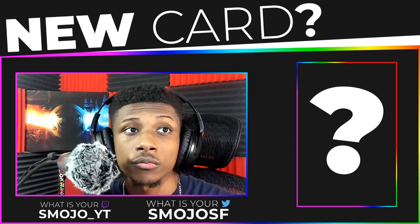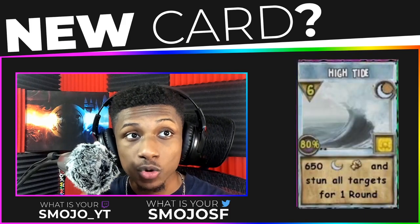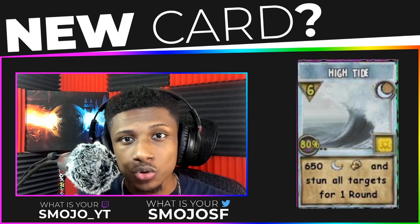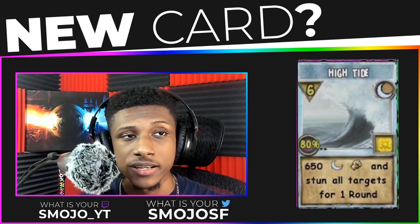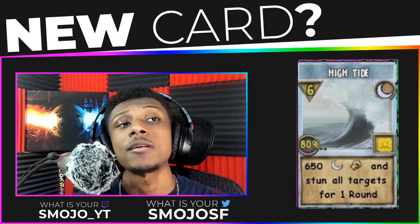In today's community card review we're going to be reviewing the card called High Tide. High Tide is a moon spell card, which is very interesting — there's not a lot of people that actually make moon type cards, they mainly make the main school's cards. This card is an AOE spell, six pips, that does 650 damage and stuns all targets for one round.